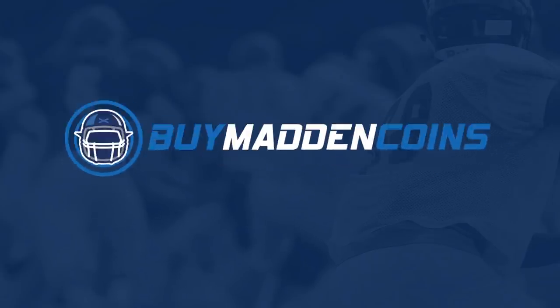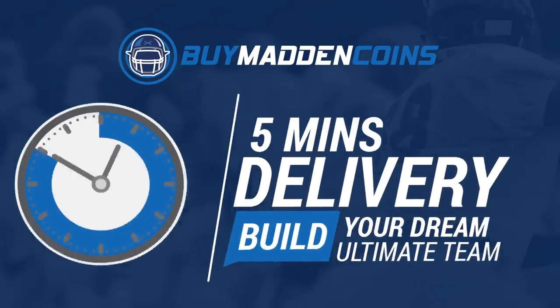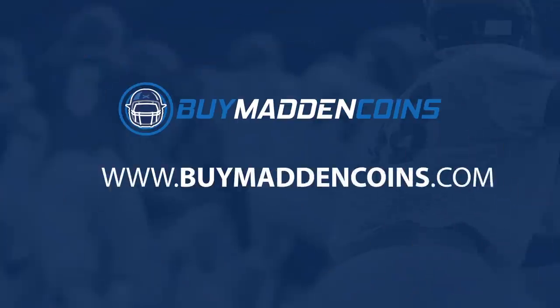In need of some coins to build that dream team? Make sure to head over to my sponsor Buy Madden Coins. They have the cheapest, quickest, and most reliable coins on the market. Head over to Buy Madden Coins and use code Poodle at checkout for 20% off your order.